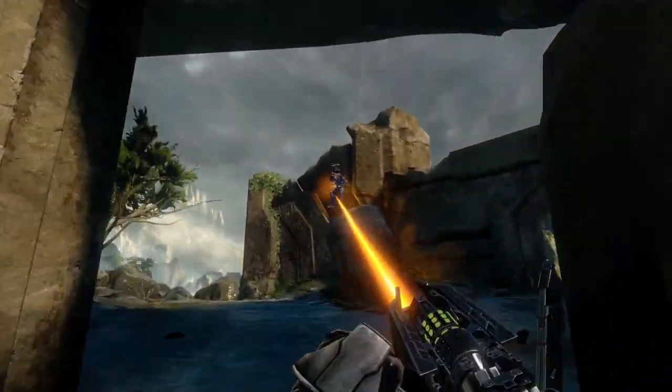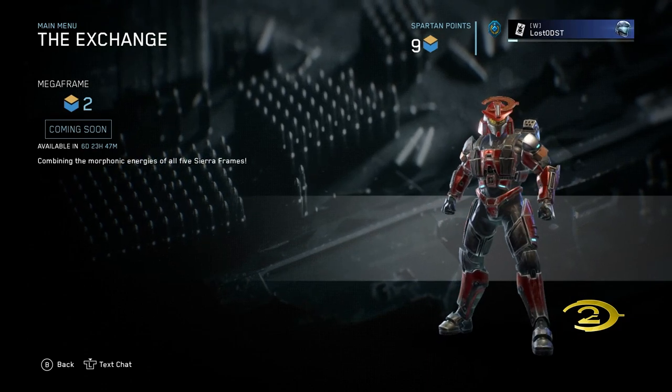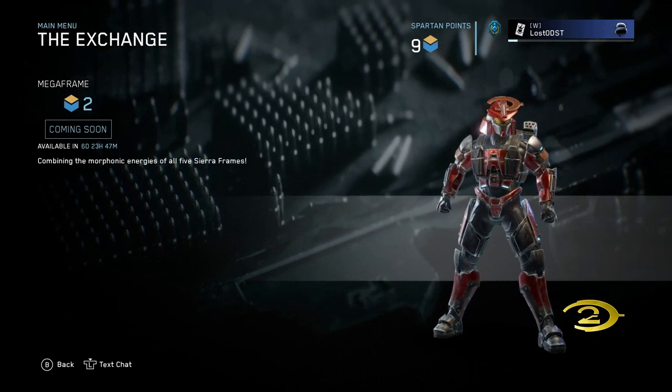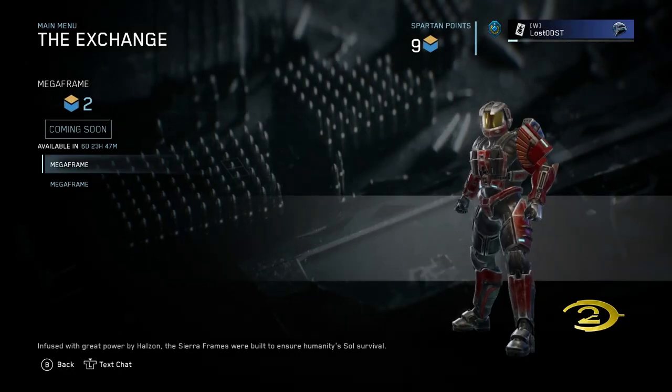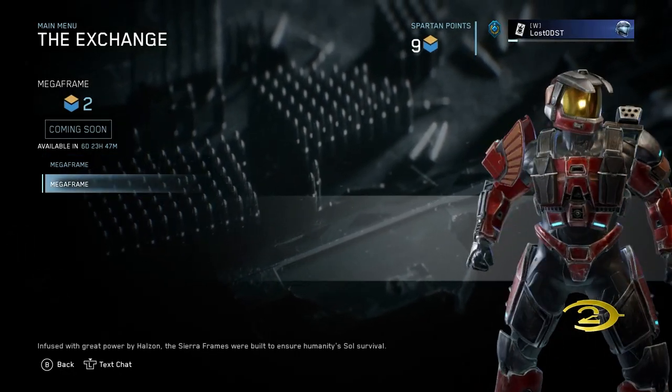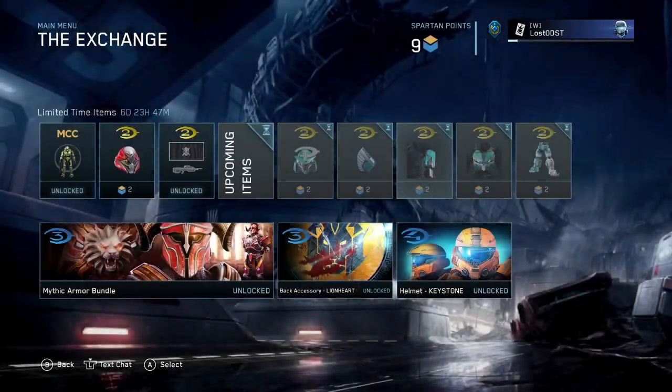We also get a sneak peek at next week's items. We got the Gundam set which is called Mega Frame. Here's the helmet — it has like the CE logo or the Halo logo, which is pretty cool. And here are the shoulder plates.